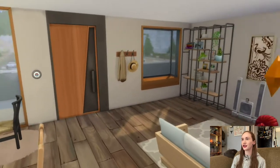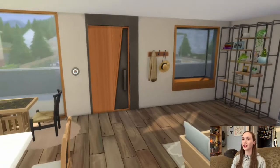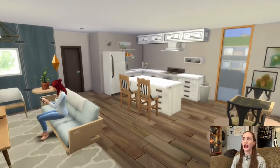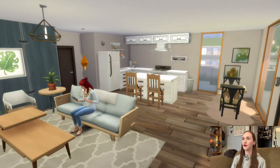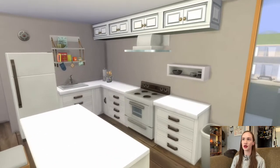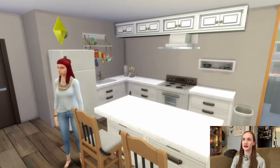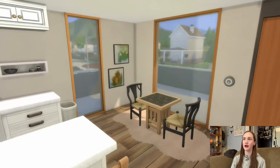Stevie is just getting acclimated and settled in. Over here there's a potential spot for maybe a dollhouse or something later on — there's not really space for a child in this apartment but there is space for something. Then this is the kitchen area — nice and open. I thought it would be nice to have an open living space where you can entertain. It's furnished okay with some decorations and upper cabinets, but very cheap appliances.